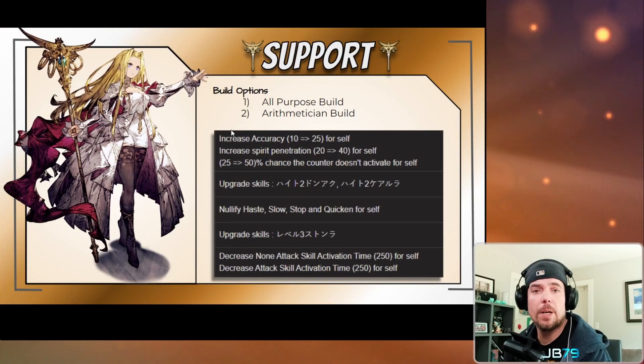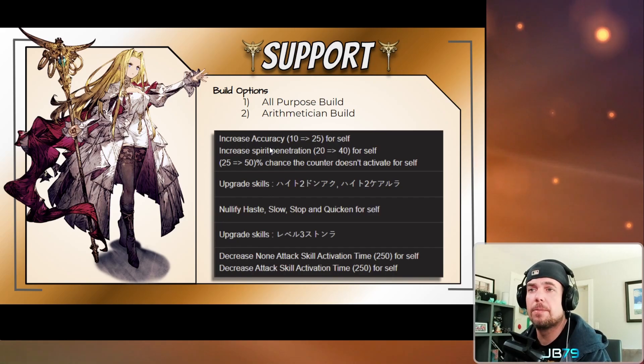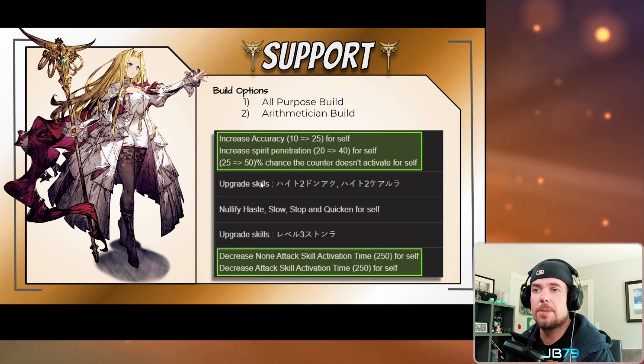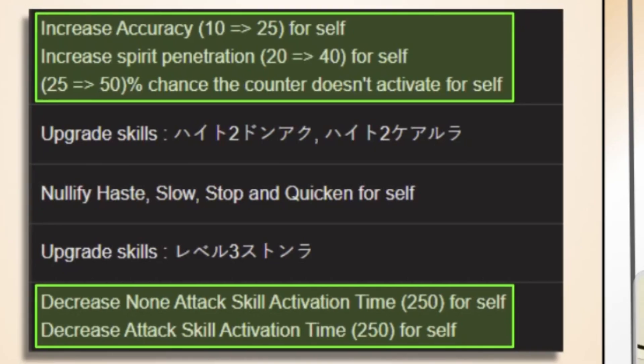Let's talk about Macherie's passives and counters. Continuing the trend of recently released units, we have one massively high-powered main job passive with really not many other compelling options to choose from — I've really been finding a lack of build diversity in the last couple of units released. The first build I've highlighted is my all-around, all-purpose build using this impressive main job passive, which includes 25 accuracy, 40 spirit pen, and 50 counter block chance.